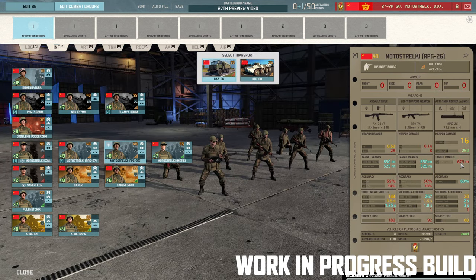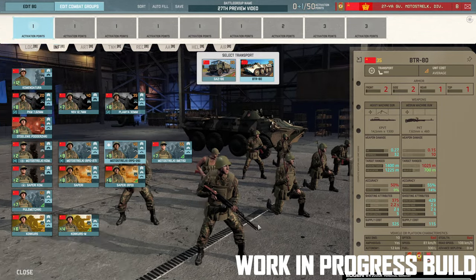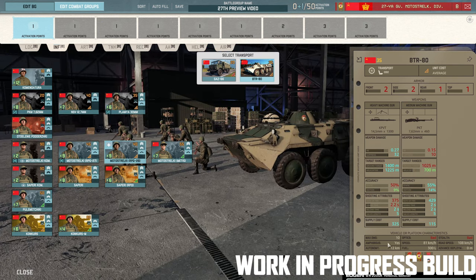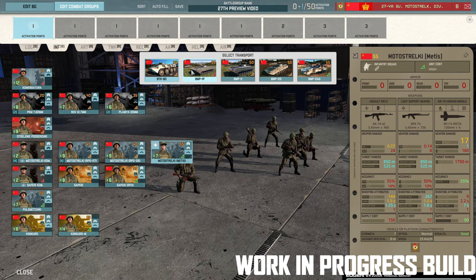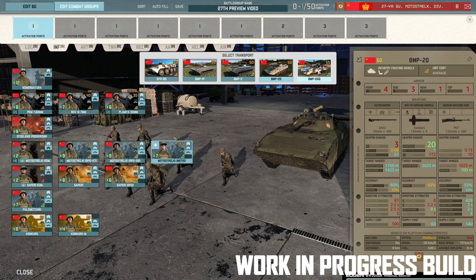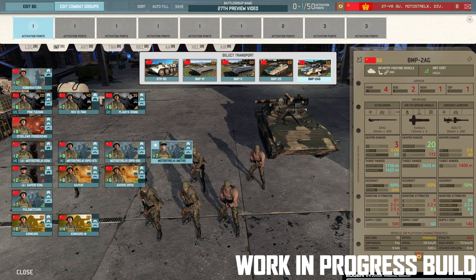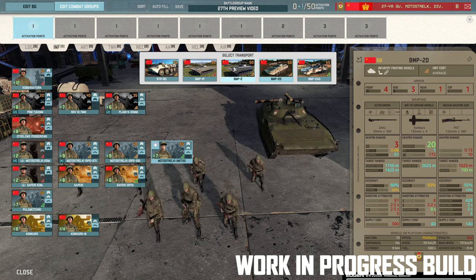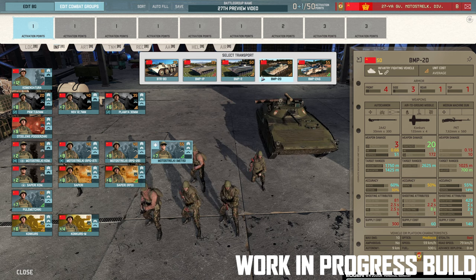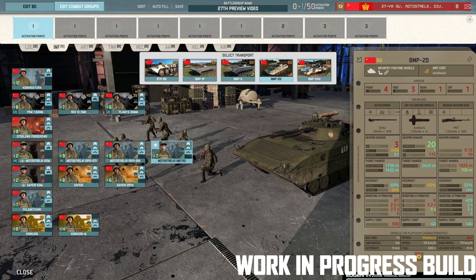Then you get the Motostralke RPG-26 — slightly better range but reduced penetration of 16. Still not a bad squad. These guys only come in the GAZ or the BTR-80, so reduced vehicle options. The BMP-2D has more side armour but can't go over water, whereas the BMP-2 can. They remain the same price — you lose over-water traversal and gain armour. Sapri Commander, Sapri, and Sapri RPO — standard squads with the new camo change. The PKM squad with 3 PKMs can also come in that range of BMP-2s. Then you've got the Konkurs, and finally the Konkurs M — this is the new toy: the upgraded Konkurs with 23 penetration and 55% accuracy, basically along the lines of a Milan 2.